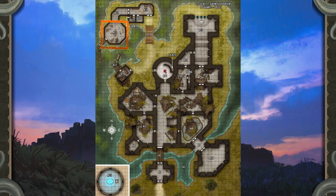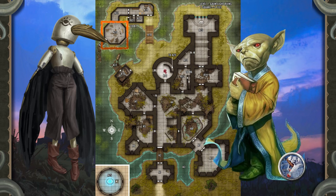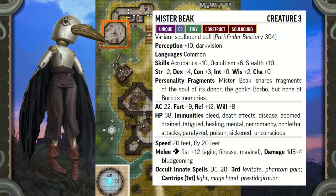Creatures: Volok created several constructs to aid him and his mistress, but the raven-headed, raven-winged soulbound doll he called Mr. Beak was his favourite. Mr. Beak held the soul of his devoted servant, a goblin named Vorbo, a fact that ensured the construct's place at Volok's side. Today, Mr. Beak remains abandoned here, waiting forever for a creator who moved on to other tasks in an entirely new body. Mr. Beak hasn't lost hope — when the heroes enter the room, he stands up from a slumped mound in the room's center and asks in a warbling voice, 'Is Master Arasne coming back?' Regardless of the heroes' answer, Mr. Beak realizes none of them are its creator, leaps into the air on flapping wings to attack in a frustrated fury, and fights until destroyed. Mr. Beak is a unique variant of a soulbound doll, with ungainly wings that he can nevertheless use to fly, easily avoiding the uneven ground in this room.